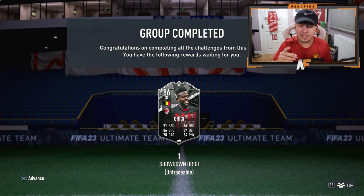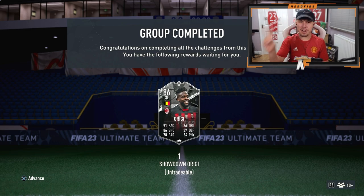Just to mention, in case you haven't seen the SBC — Rigi. He's five-star skilled, four-star weak foot, an 84 rating squad, one team in a week, 186 or higher needed. Incredible value. And if they win, he's getting an even better card.